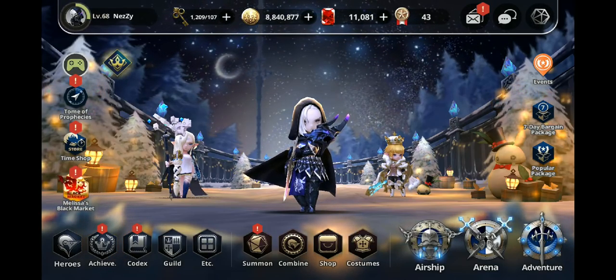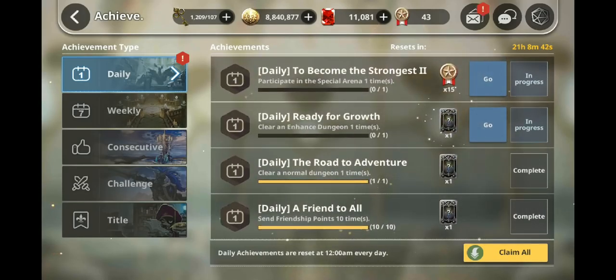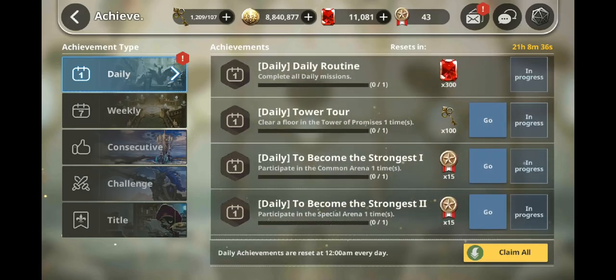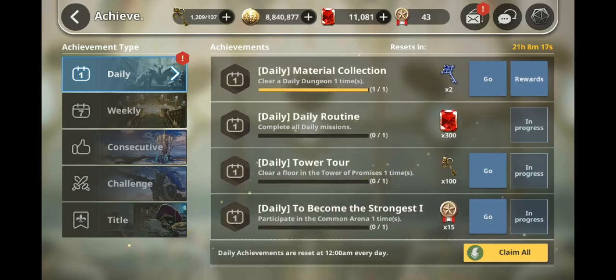First of all, log in every day — you guys will get 200 rubies right off the bat. Then we have the daily quests, which have had their requirements reduced. For example, this used to be Clear the Tower of Promises three times, participate in commoner content five times, normal dungeon five times, enhanced dungeon five times, giants three times. Now you just do each one of these things just once, and you're basically good to go — except for friends list, where you need to send ten friends social points every day. Do all this and you get 300 rubies, so that's 500 rubies in total.